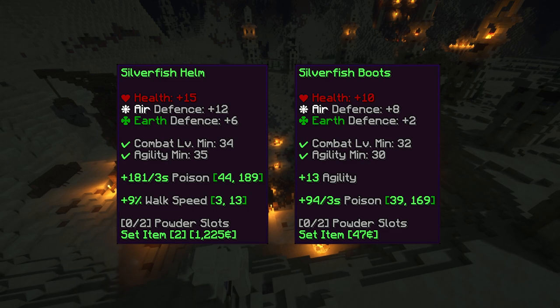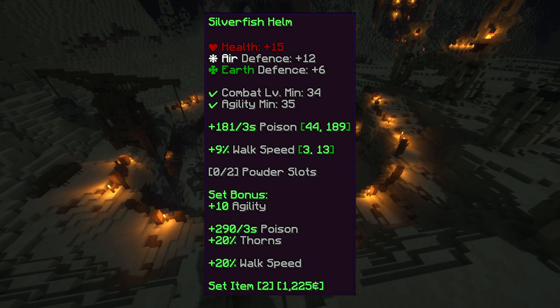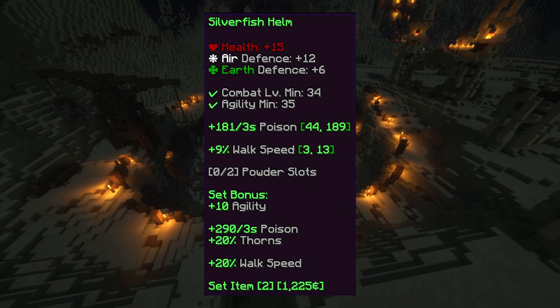The Silverfish Helm requires level 34 and 35 agility to wear, and gives plus 15 health, plus 12 air defense, plus 6 earth defense, between plus 44 and plus 189 poison, and between plus 3% and plus 13% walk speed. If both pieces of the set are worn, a set bonus of plus 10 agility, plus 290 poison, and plus 20% walk speed is applied.